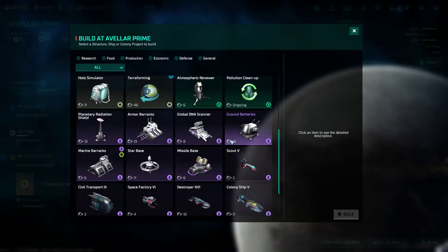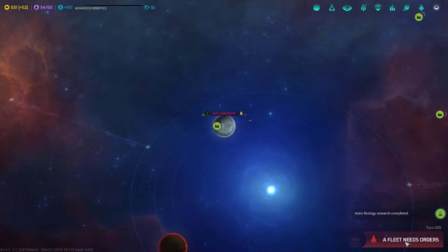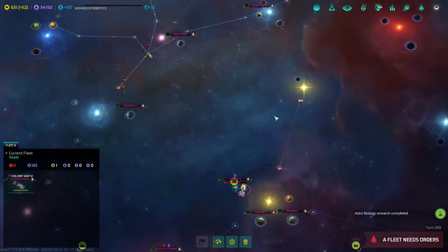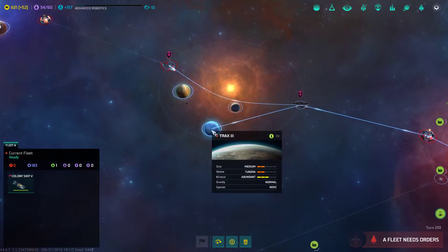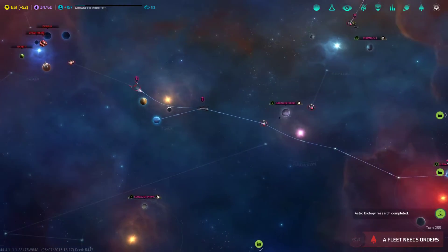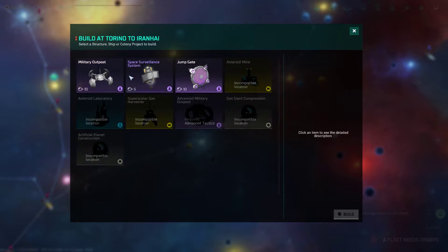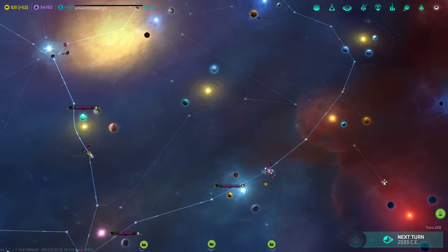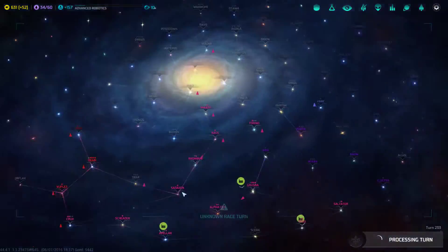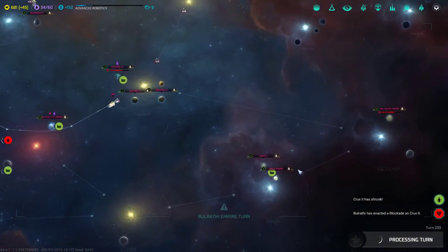Avalar Prime, you need a starbase sooner than later, because the Bulrathi are coming to pay a visit. Here is one of my colony ships — I'm gonna go ahead and colonize Trax 3. This guy has been waiting here for a bit — I'm gonna go ahead and build a military outpost. Looks like I can also build jump gates. I really need more space factories right now — I only have pretty much the one.